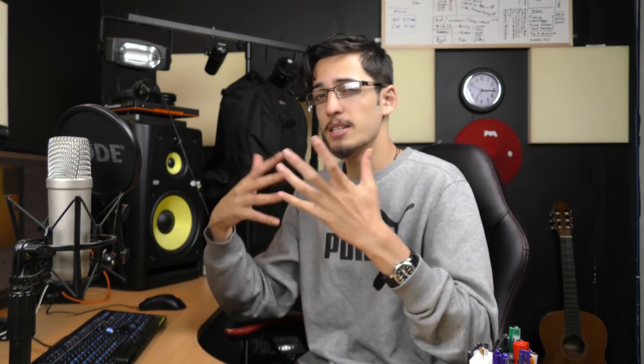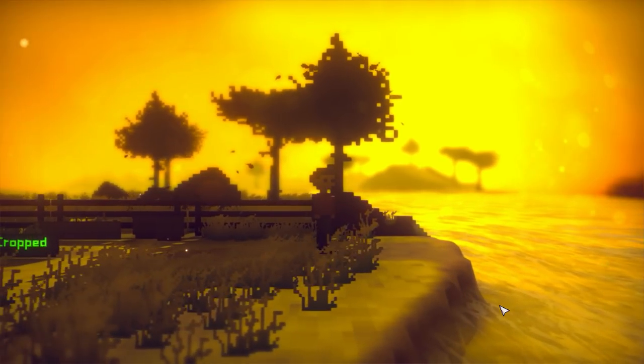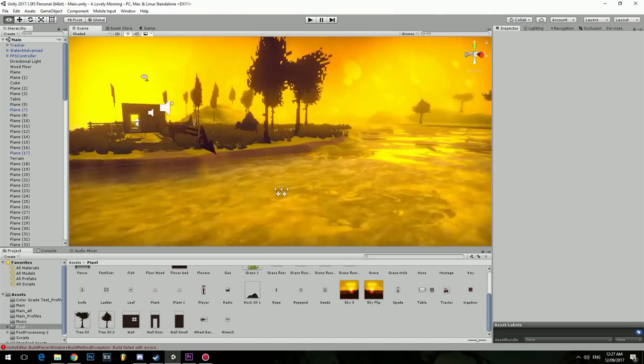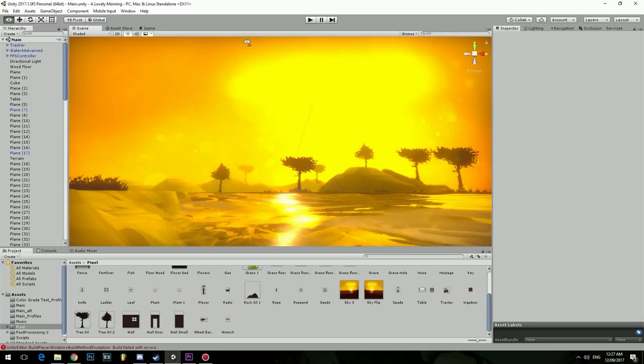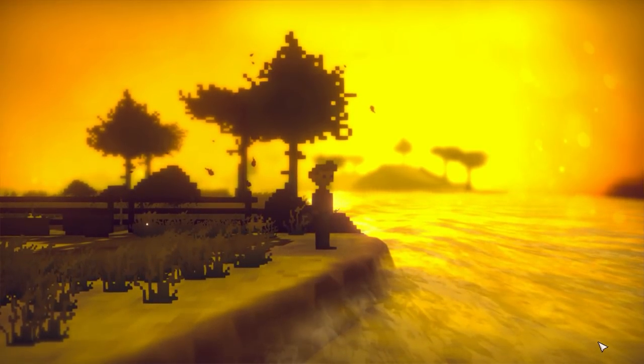The final thing was the water. Water always gives that sunset feel a boost, so it was one of the last things I added. To get that water, I used a Unity standard asset called Water 4. I made a few edits so the water wasn't too rough — I wanted it very sway, slow, calm and peaceful. I also changed the reflective and refractive color to be more orange and yellow for those nice highlights. I'm very proud of that water-to-land-to-sun ratio.